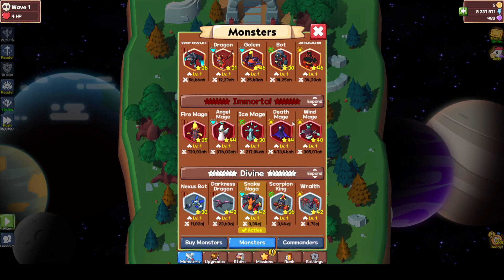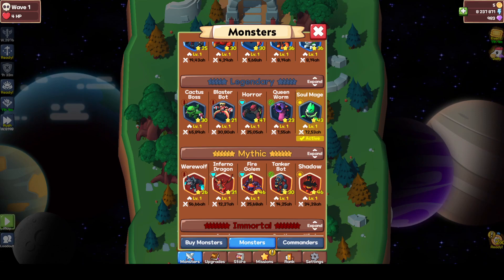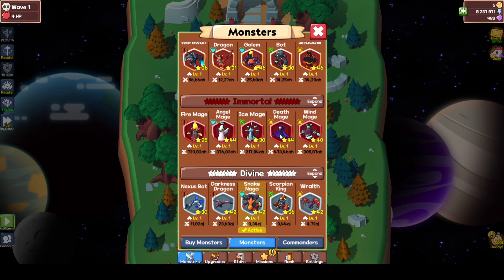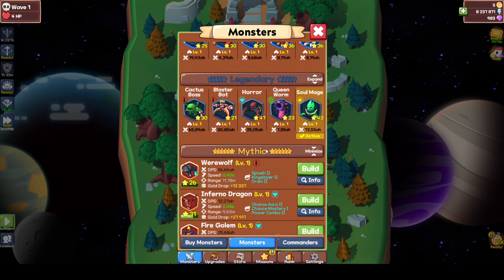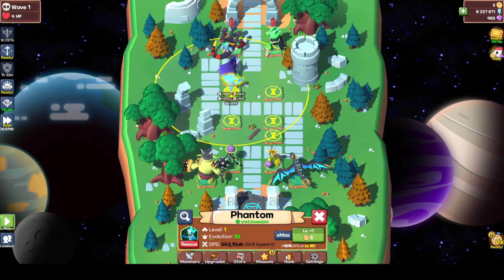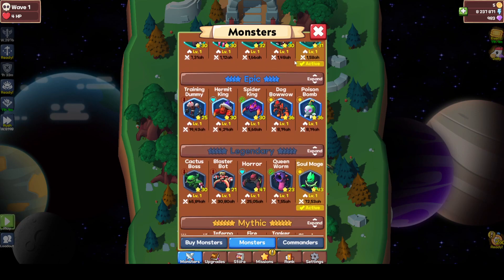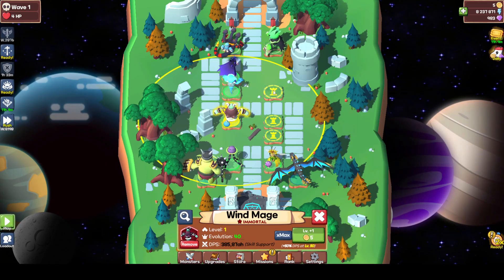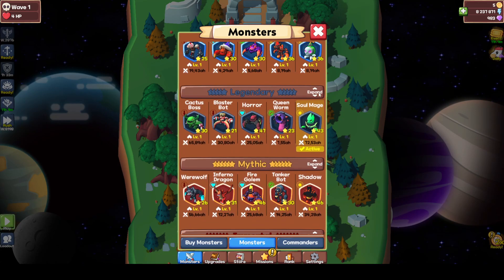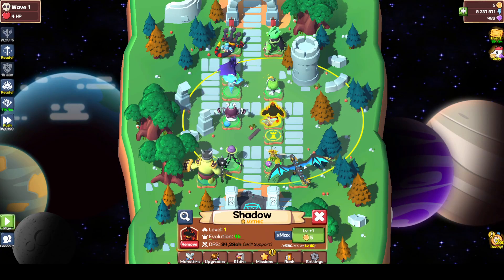Let's check the setup. So for game speed, we want Phantom here. You want Trooper Bolt on Naga because he boosts the game speed from these. We also want Wind Mage, Poison Bomb, and Shadow. There we go.